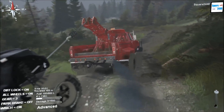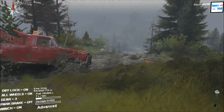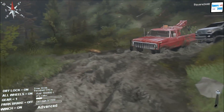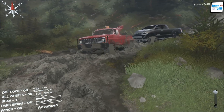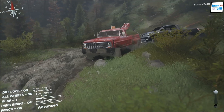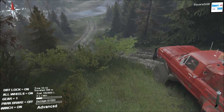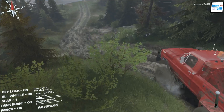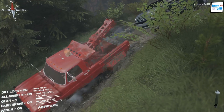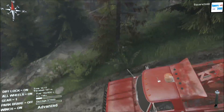Wow, we are sliding all over the place. I'm trying to keep us out of the hillside right there because we do not want to go down and roll off the hill. Once we get stuck we'll switch on over to the Tundra and go have some fun, because I know a lot of people like Tundras and I get a lot of requests to use one in farming — so we're using one in Spin Tires today.